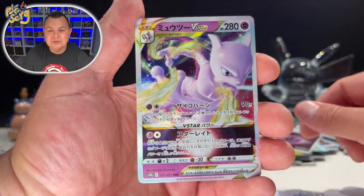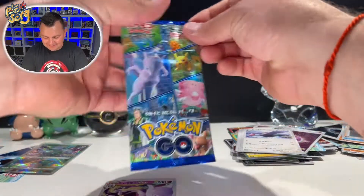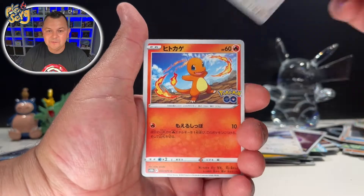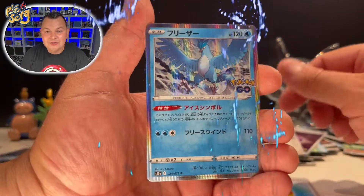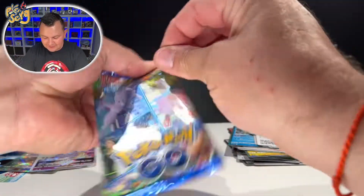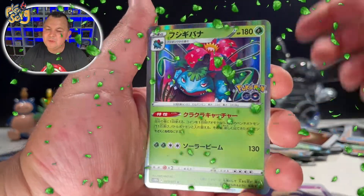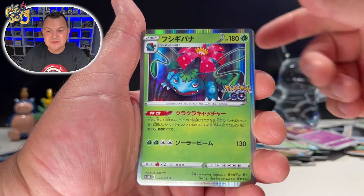We got the Mewtwo VSTAR — let's go, that is sick! I am hyped about this Mewtwo. Mewtwo is also getting an alternate art. We got the Bidoof — shout out to Billy! We got Larvitar, we got our Articuno — that is beautiful! We got the Fighting Energy. We got a few more packs left. We got Venusaur — so we actually pulled the whole lineup: Blastoise, Charizard, and Venusaur!